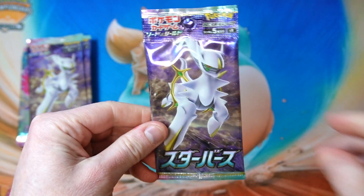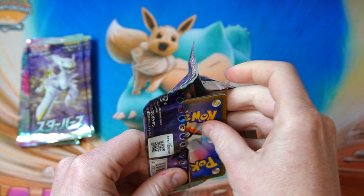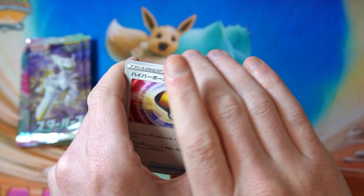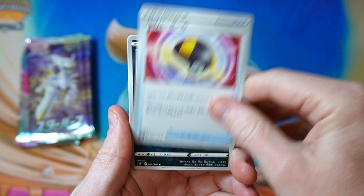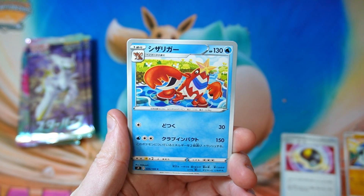Don't expect anything too crazy but would love to get a Cynthia - we don't have the full art Cynthia. We also don't have the gold Arceus V-Star, and we also don't have the gold Ultra Ball. Any of those things would be welcome, but they're all quite high rarity cards obviously. But I would welcome any of them to the collection.